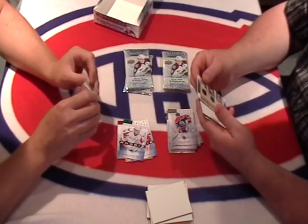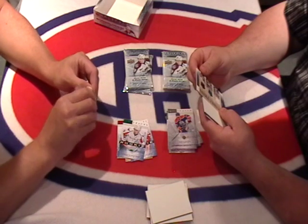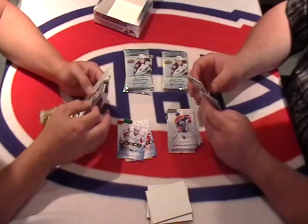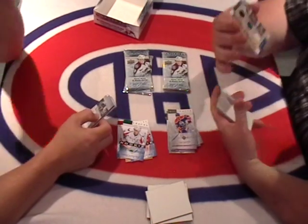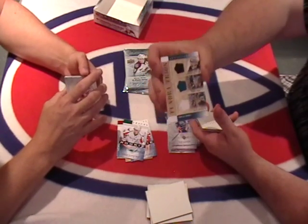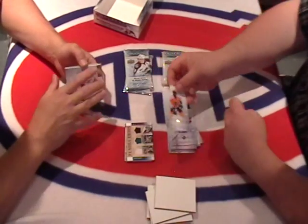We got a Tundra Trios — all goalies. We got Jonathan Quick, Anthony Niemi, and Jonas Hiller. A random trio between the Kings, Sharks, and Ducks. Card number T3NET. Nice three jersey colors there. Western Conference goalies. Pretty thick one.